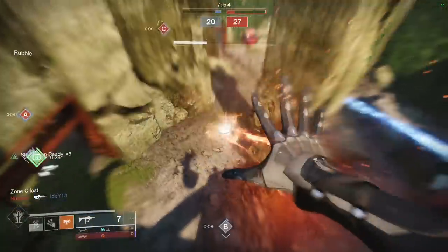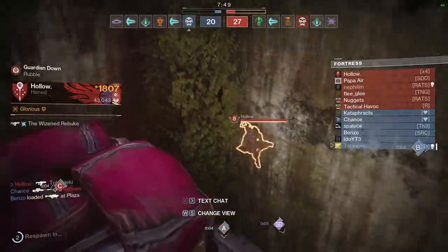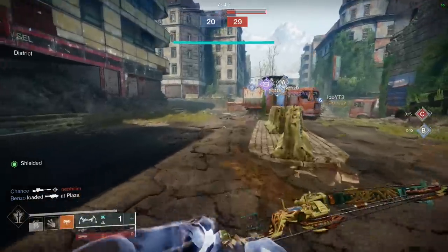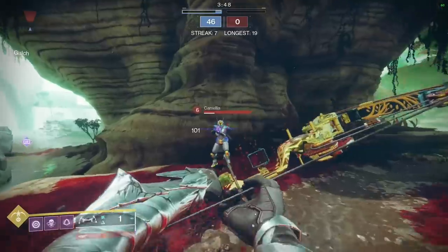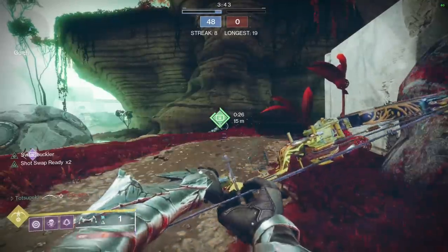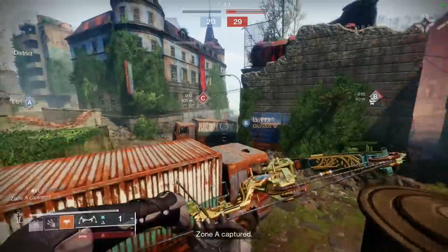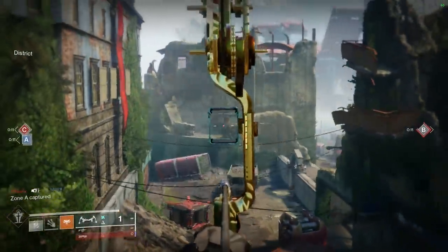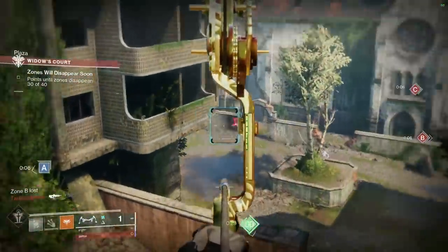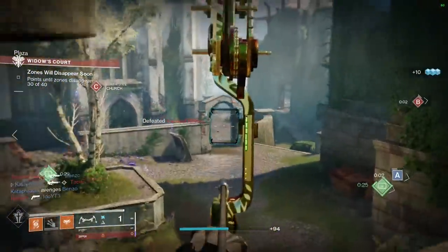The reason I'll probably not use this perk — even if I get a better roll on this Iron Banner weapon — is this: if you pull out your ghost to check whether enemies have a charged super and are about to super you instead of using it to win the game, you lose the Shot Swap perk. It just goes away.